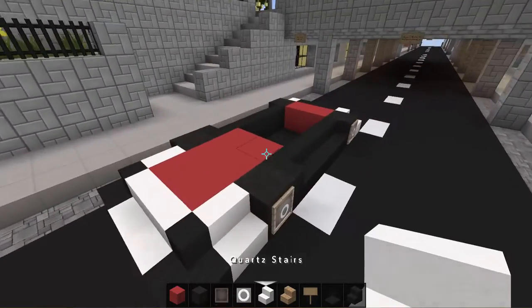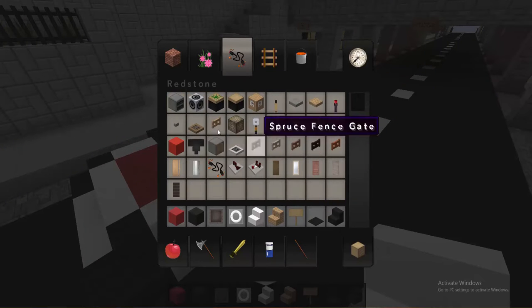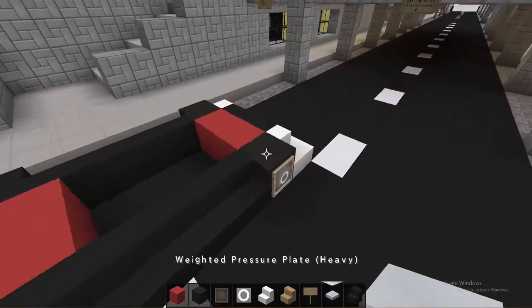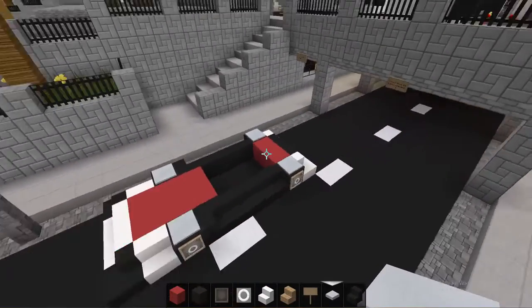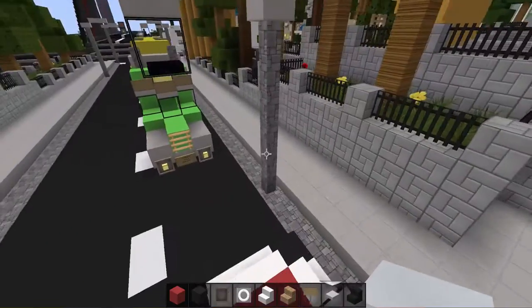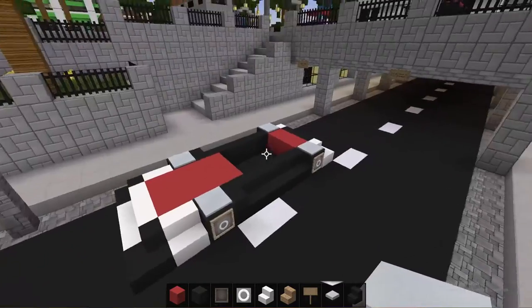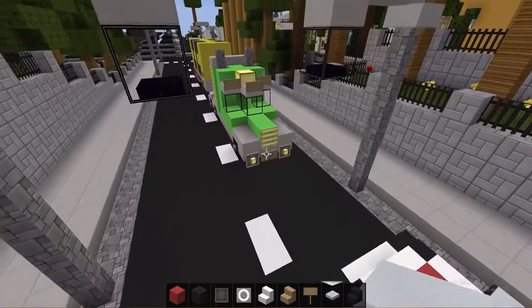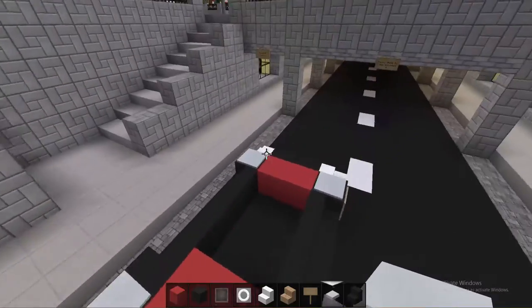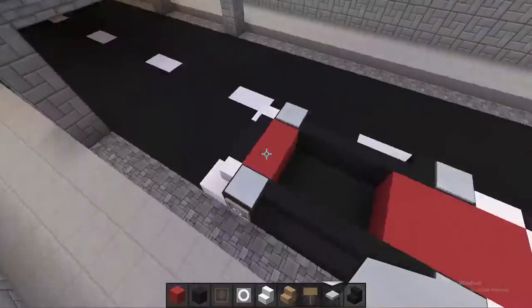Now what you want to do is put weighted pressure plates — the iron ones — on each of the wheels. That gives them a little look and shape. As you can see it's getting into shape right here, it's gonna look pretty epic. I kind of screwed up because I put them on the wrong side of the road since there's a truck going right in front, but it's Minecraft logic — they'll never crash, don't worry about that.